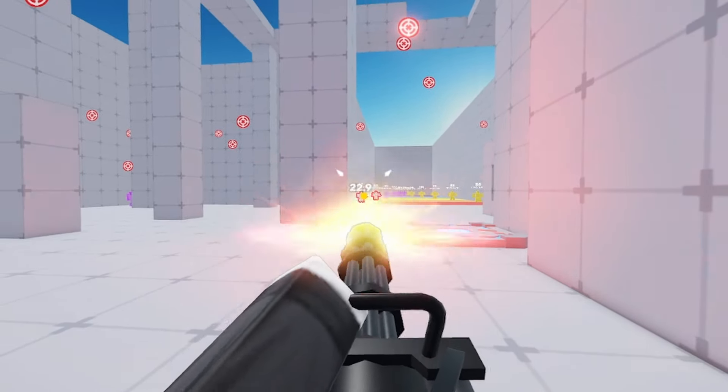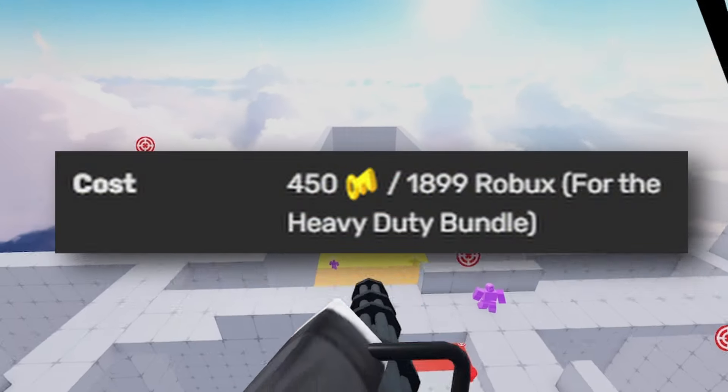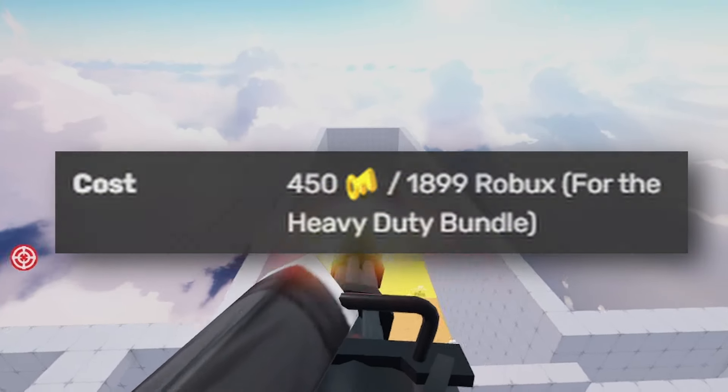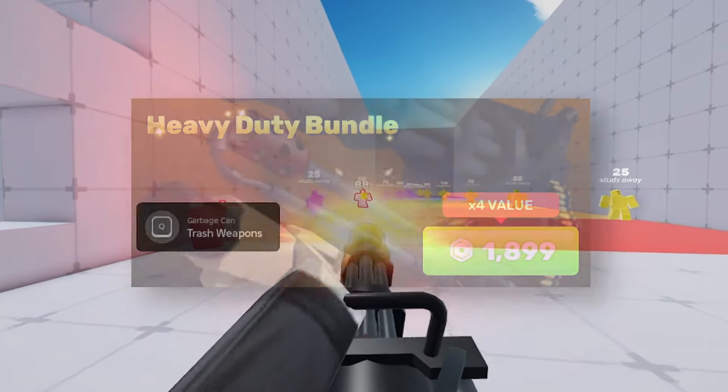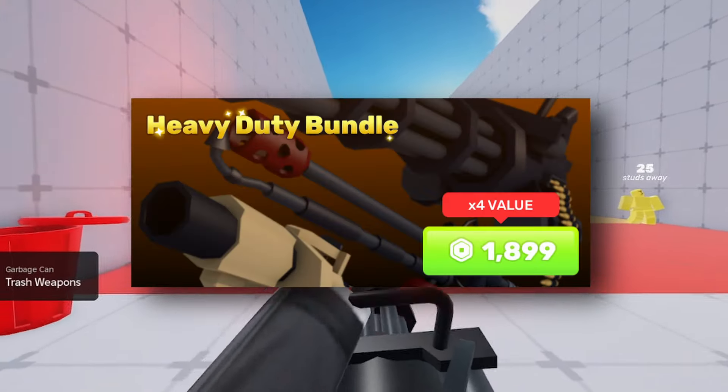They are rare though, since the Minigun costs a whopping 450 keys. That's not cheap. Much like the Grenade Launcher, nobody really buys this with keys — they all pretty much buy it with the heavy weapons bundle that costs 1,900 Robux.